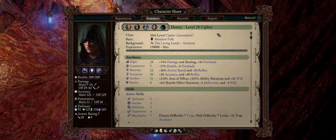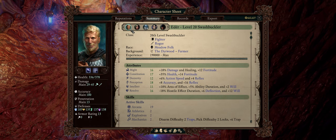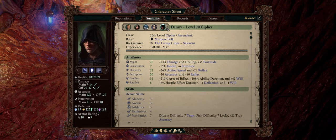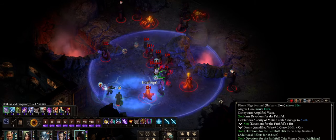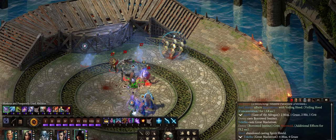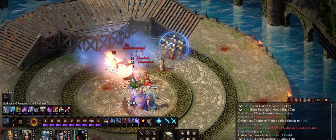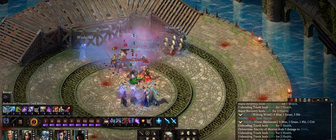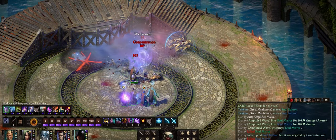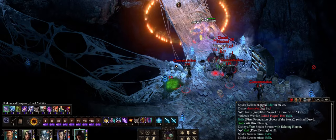Now my last tip comes from party composition. When it comes to Path of the Damned, I really like to have a single tank with four remaining casters. For example, I have Tekehu as a Druid, Shotty as a Priest, Aloth as a Wizard, and lastly our Cypher, to truly complete our spellcaster-heavy party. The reason is simple — it's very easy to have all of the enemies lock onto Adair, with your casters starting from stealth. And most importantly, all of your casters have very powerful area of effect spells that you can use to easily cripple and damage the enemies, sometimes getting them all with an alpha strike in around two turns.